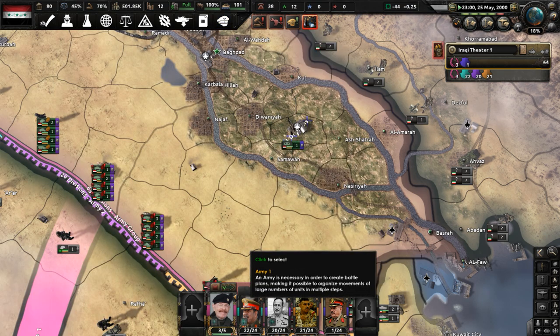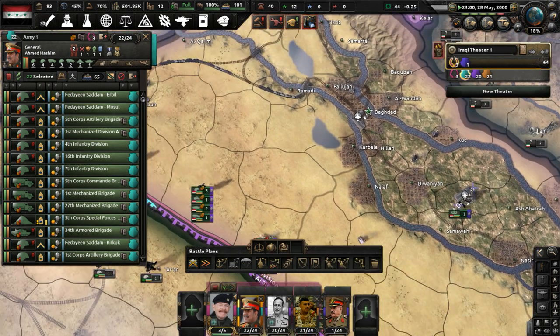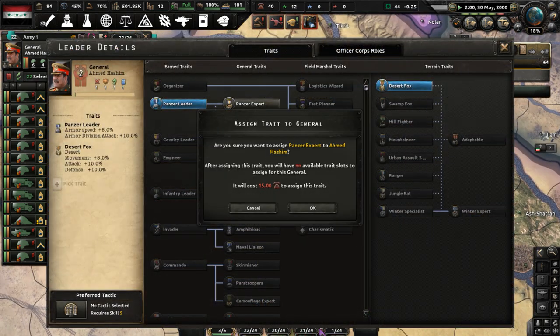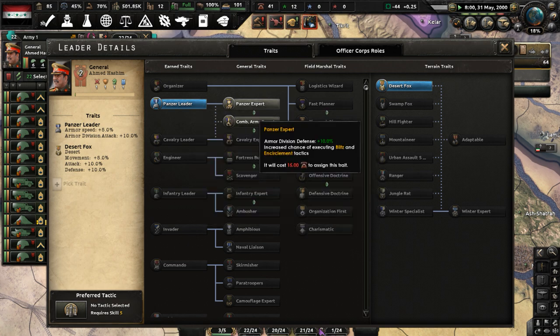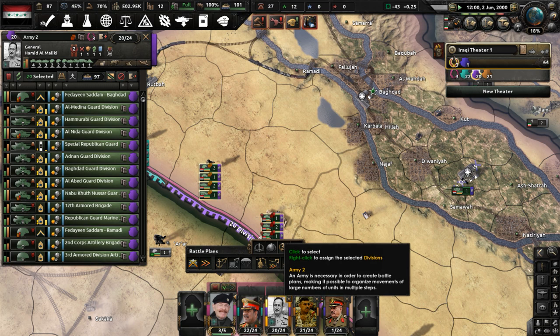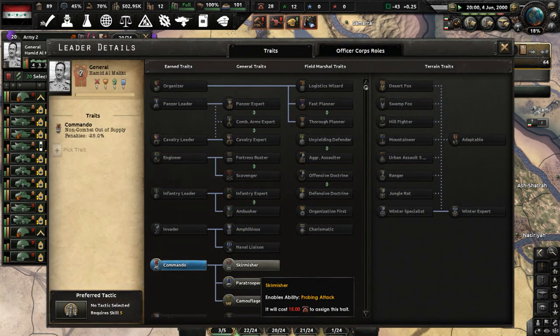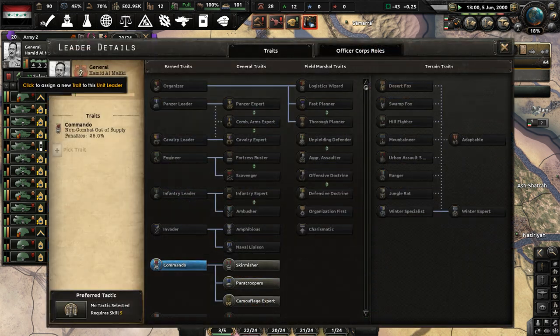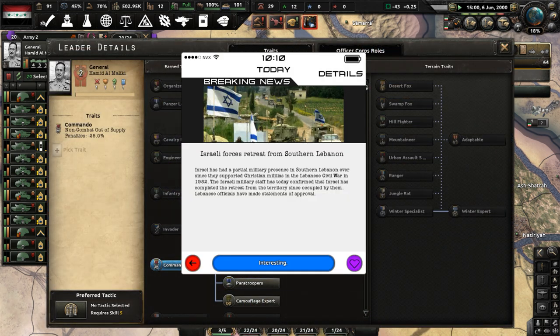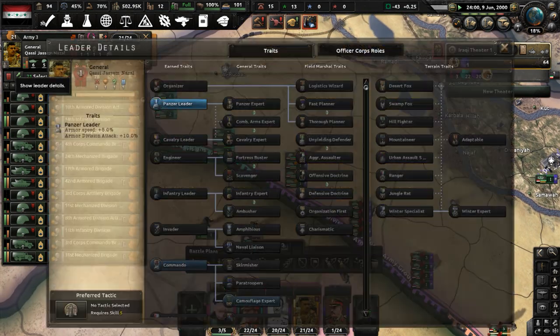Modifying the officer corps — I'll make this guy a panzer expert. And for another commander, I'll give him camouflage expert, which means his units will take reduced damage from close air support. That could be useful later in a fight with the USA. Israeli forces retreat from southern Lebanon.